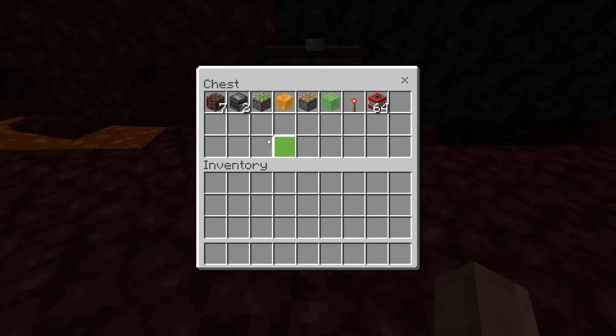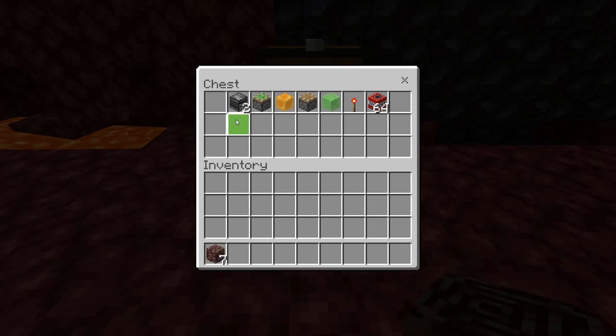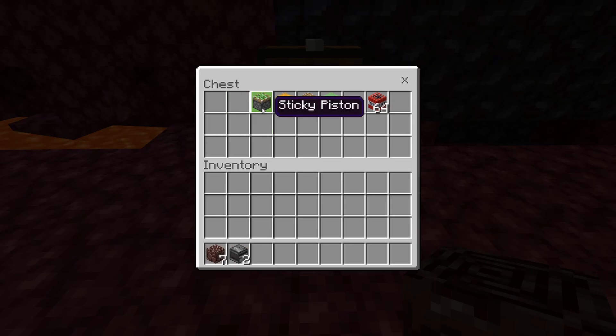What you're going to need is seven ancient debris — it kind of needs to be ancient debris unless you want to use netherite blocks, but that's going to be incredibly more expensive. So: ancient debris, two observers, one sticky piston, one honey block, one regular piston, one slime block, a redstone torch, and then a crap ton of TNT.